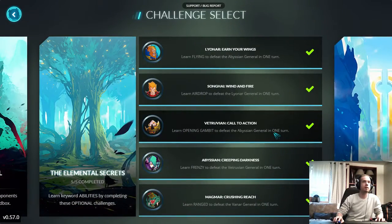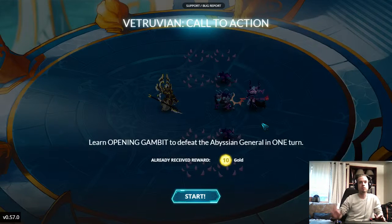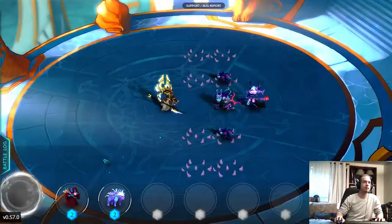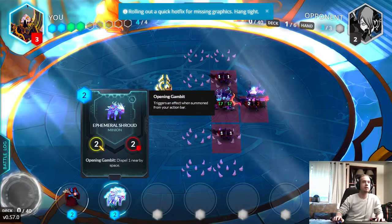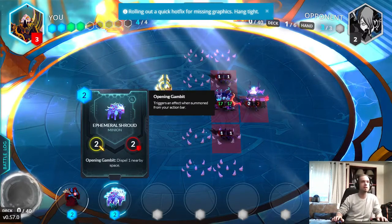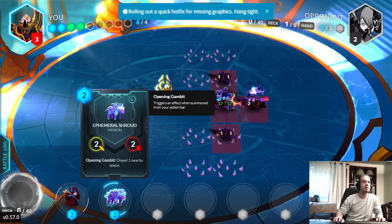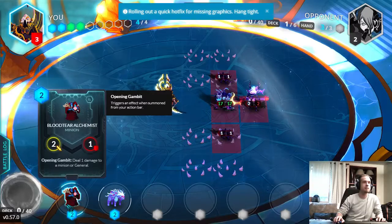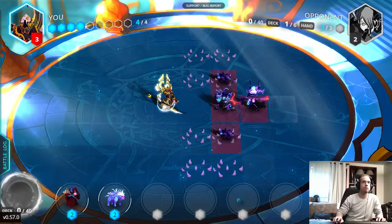Next up we've got Call to Action — we're going to learn Opening Gambit. This ability triggers as soon as you spawn your minions; they're going to do whatever the effect is. It's a really great way to get some sneak attacks in, because once you spawn your guys, you can't use them until the next turn. Right beside your card it tells you what that ability does — this one triggers an effect when summoned, so he's going to Dispel one nearby space and deal 1 damage to a minion or general.